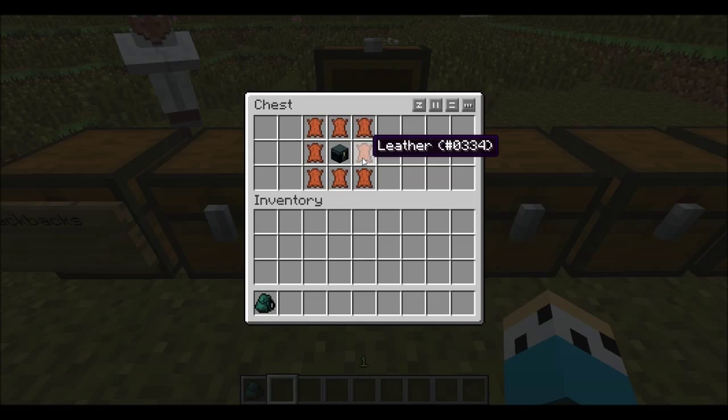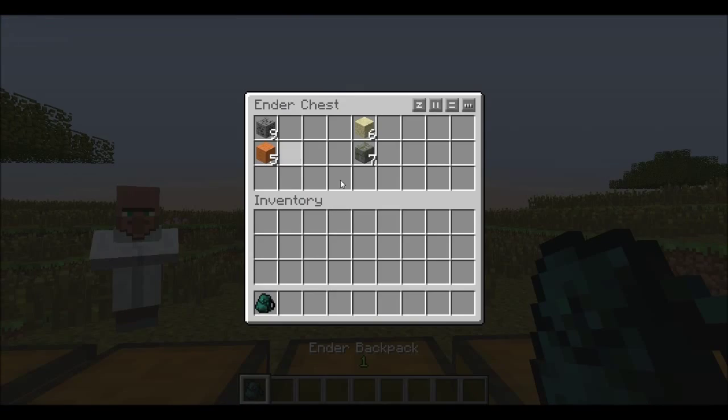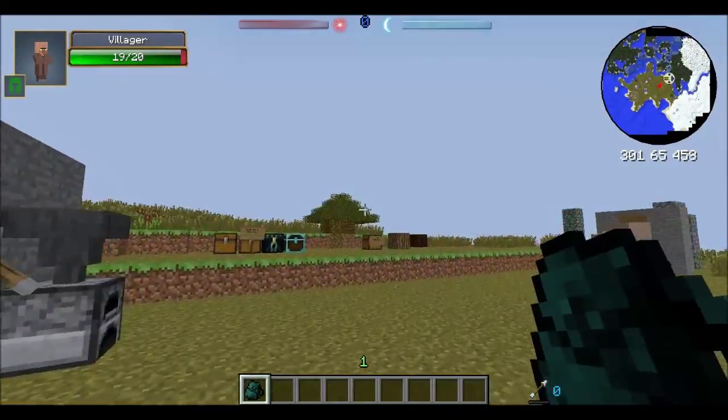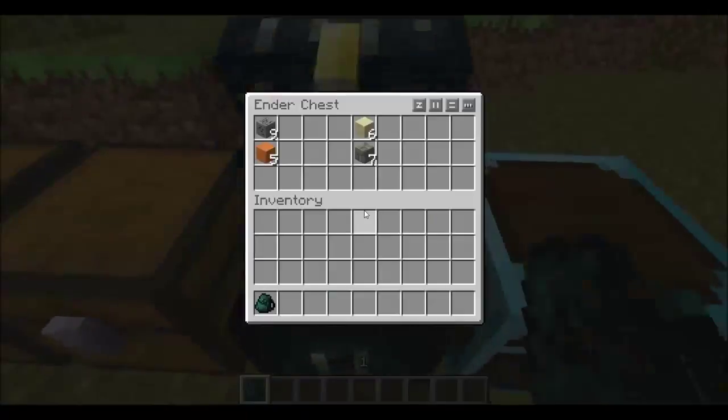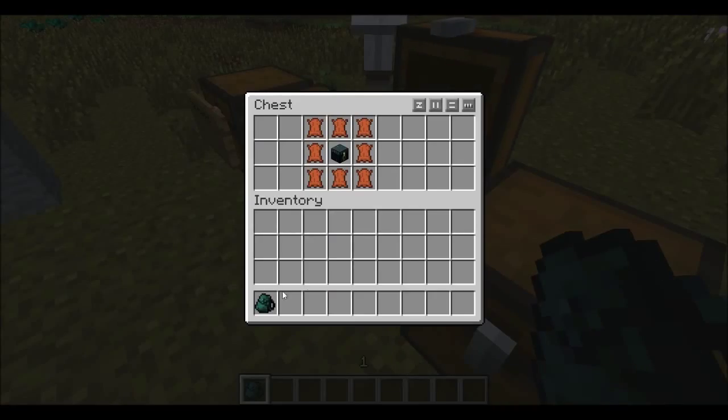There's also the Ender Backpack, which you craft by putting eight leather around an ender chest. When you open the ender backpack, it contains the same stuff as your ender chest. That way you'll have your ender chest on the go.